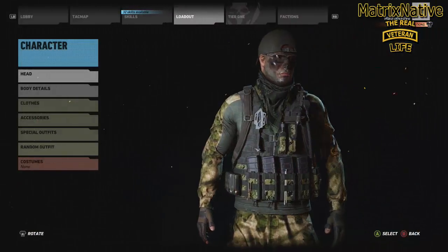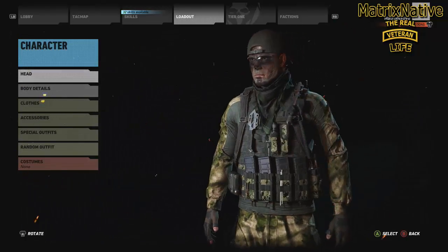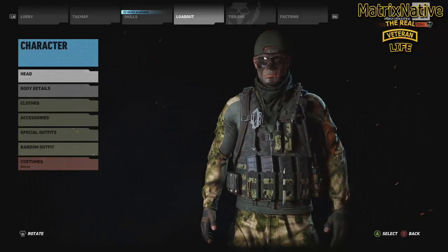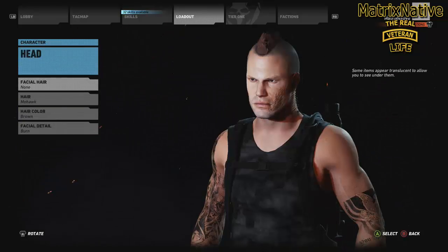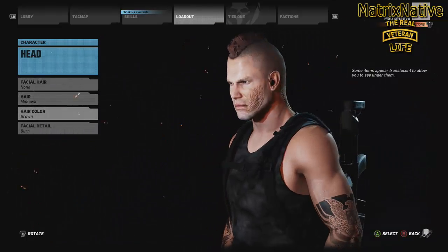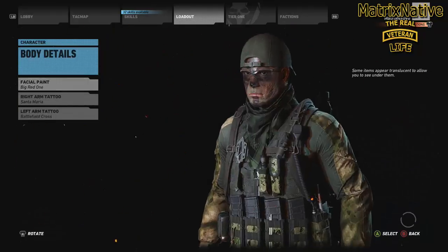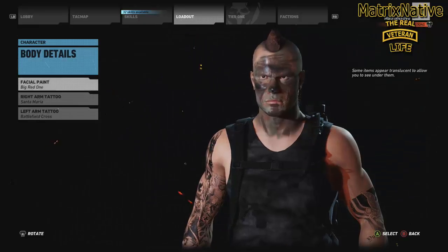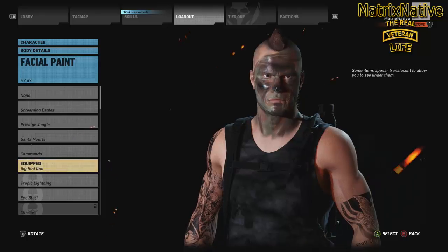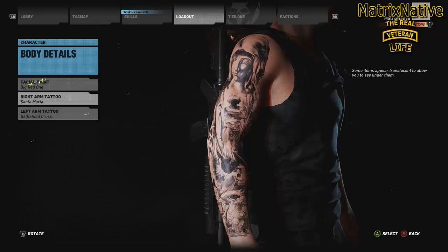At the edit appearance, as you can see, this is really tight. The more I wear it, the more I get used to it and the more I'm actually liking this. Start out with the head — we're going to go ahead and wear the Warhawk in hair color brown, one each. Facial detail: the burn. Body details — for this build I'm going with the big red one. I think it blends in really well with the tropical type camo that we have.